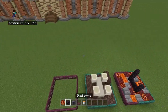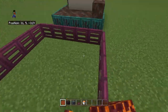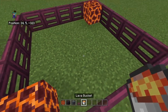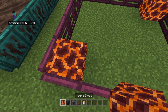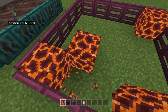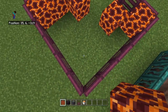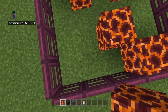For the floor, you want to put magma in this corner and the corner opposite to it. Then near both of these magma blocks you want to place one magma here, one magma here, one magma here, and one magma here near this corner diagonal to this corner.